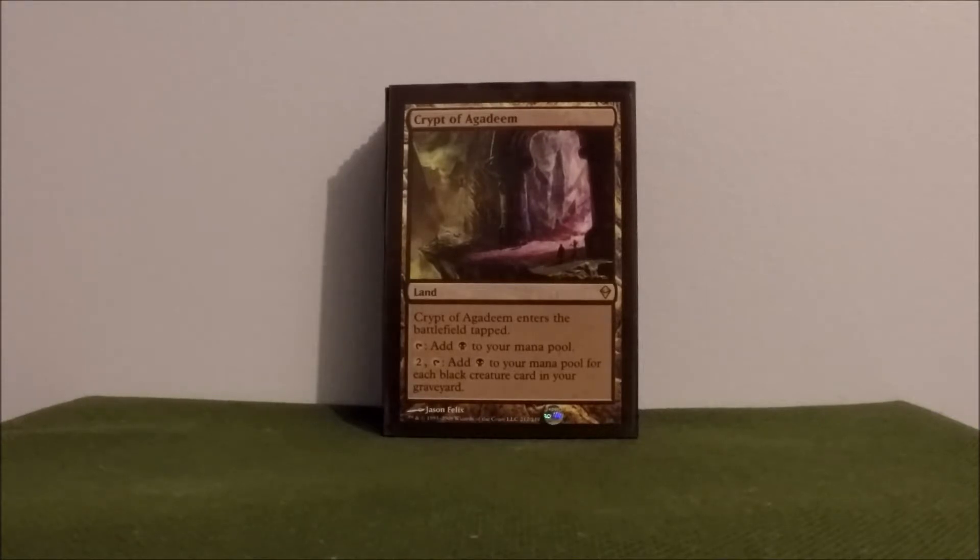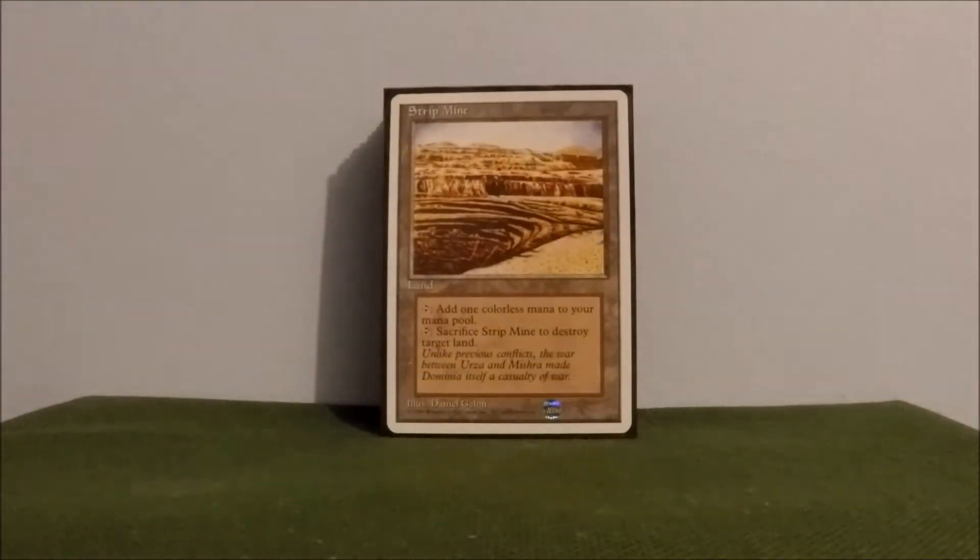Cabal Crypt — paying two and tapping it, adding a black mana to your mana pool for each creature card in your graveyard. I've got 25 creature cards in this deck, so usually that pays for itself. Strip Mine — I've got this in here for destroying annoying lands. Kashyyyk — whatever it is, you name it. Any land that's annoying you, this can take care of it.